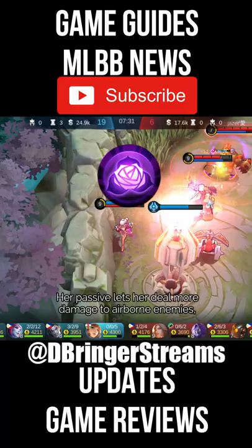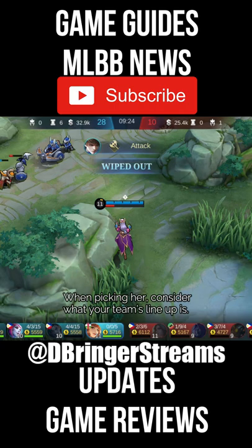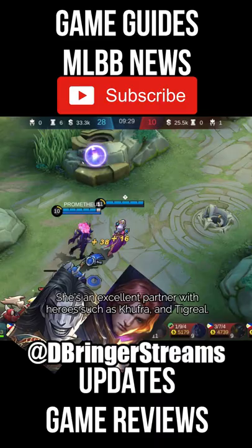Her passive lets her deal more damage to airborne enemies. This means it doesn't only have to be her second skill's airborne effect — it can be from her ally's skills as well. When picking her, consider what your team's lineup is. She's an excellent partner with heroes such as Kufra and Tyrael.